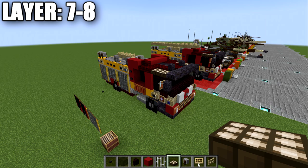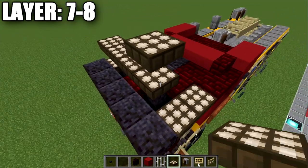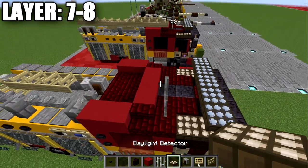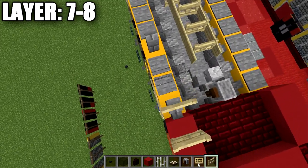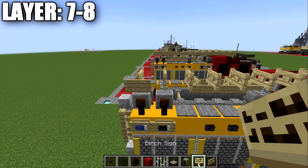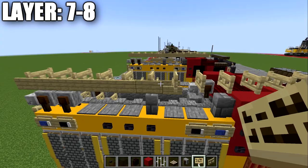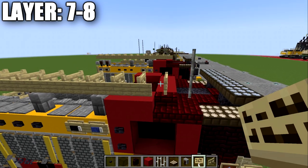Moving into the last layers, seven and eight: start by placing a row of five daylight detectors and turn them to night mode to get that light bluish-gray color on top. Place two iron bars on top of the red nether brick slab. Then take birch wood fence gates and place one through twelve all the way along the side. On each of these fence gates, place a birch wood sign - it's a little time consuming but it makes a decent-looking ladder. Do the same thing on the other side.